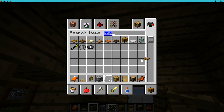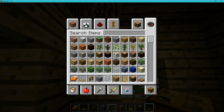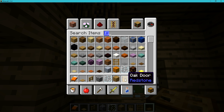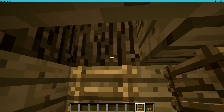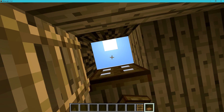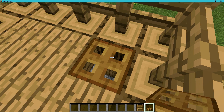Any trapdoor will do, it doesn't really matter. I'll just get an oak trapdoor and a ladder. I'll clear the rest of this out of my inventory because I don't need that. Now you just place a ladder and place a trapdoor - it can be a bit hard but you can place it there like that.